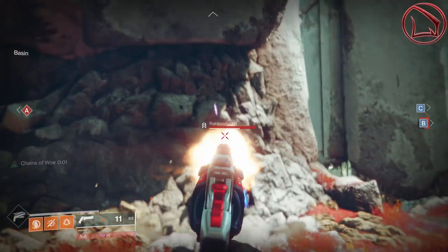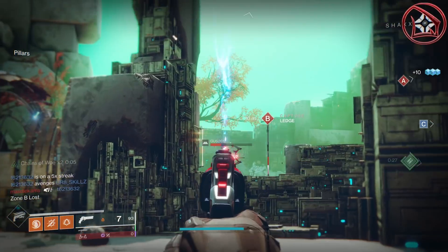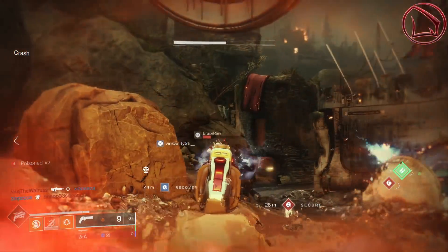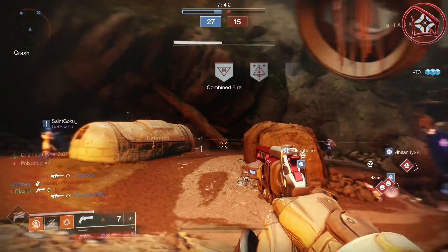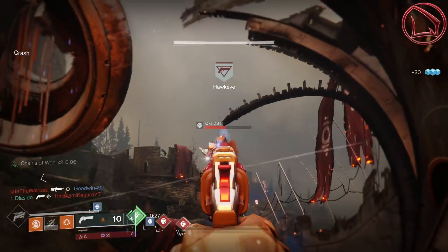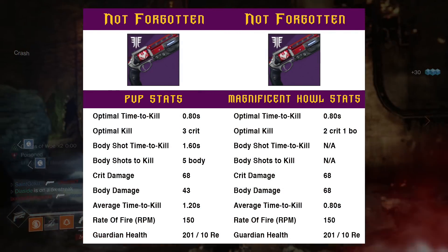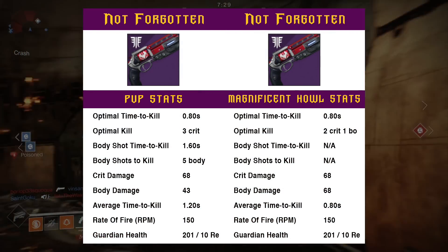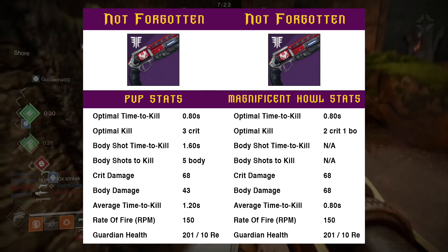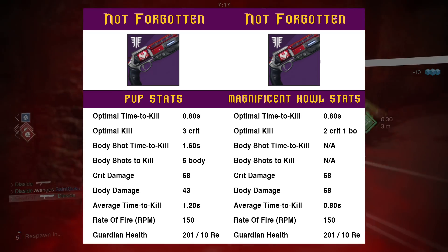Essentially, Magnificent Howl allows you to land two critical headshots, and your third shot then guarantees a 3-tap even if it's a body shot or critical headshot. Following this, Magnificent Howl also gives that third shot increased range, allowing the weapon to be used at longer distances for that shot. On screen: the left shows base TTK stats, the right shows stats with Magnificent Howl proc'd — you only need two crits and one body to achieve the optimal TTK of 0.8 seconds.